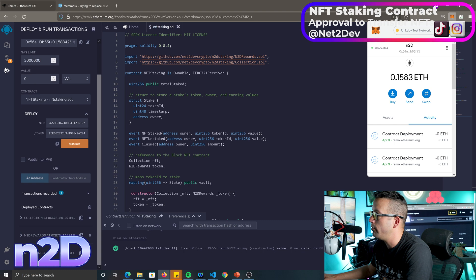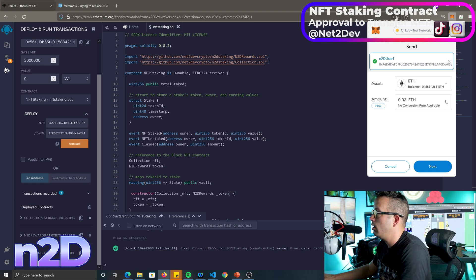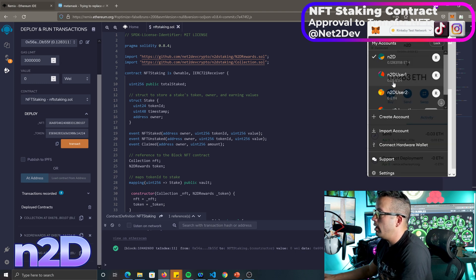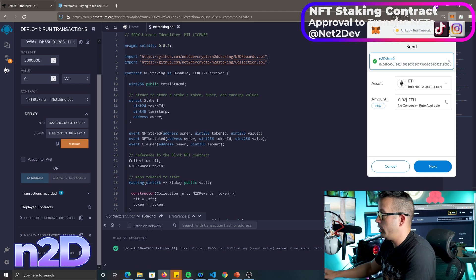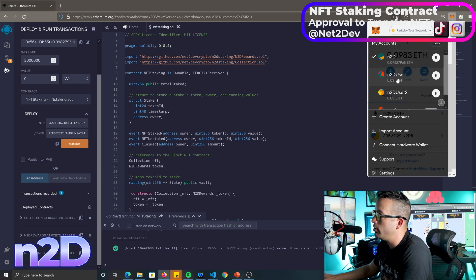Now I need some test Ethereum. I'll send 0.3 ETH to one wallet and 0.3 to another so we can buy two NFTs per wallet. Let me copy the first wallet address, go to the send screen, and send 0.3. Then I'll copy the second wallet address and send 0.3 there as well. Now we should have 0.3 on each wallet.